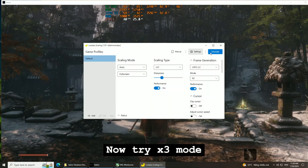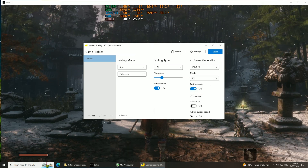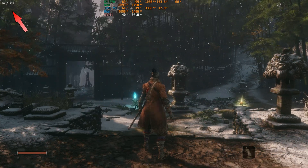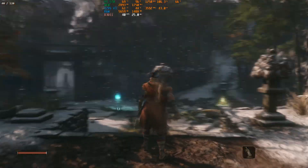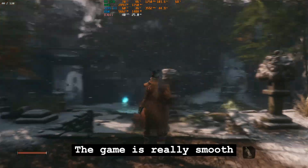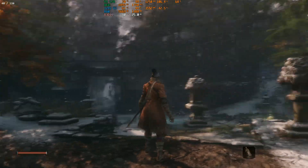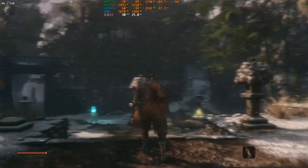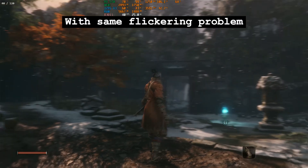Now try x3 mode. V-Sync on — same flickering problem.